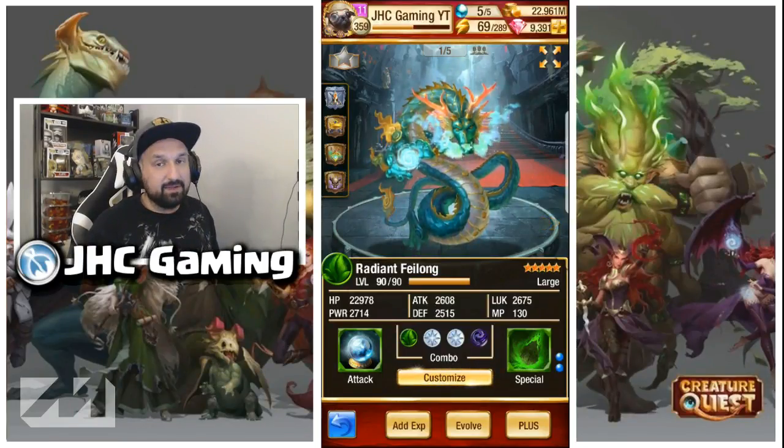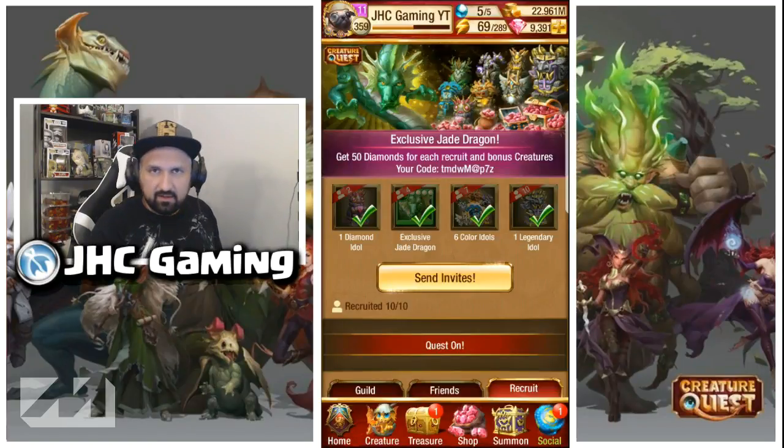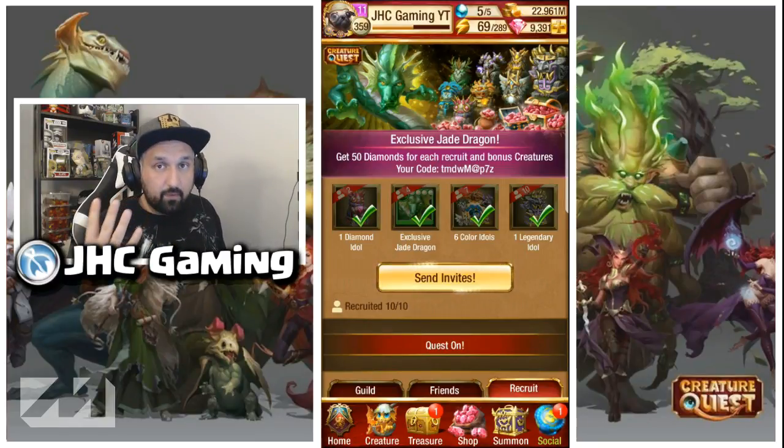What is up guys, Johnny here. Today we'll look at the Radiant Feilong aka the Jade Dragon. The Jade Dragon is super easy to get — all you need to do is recruit four friends in the game and you will have this creature for free.